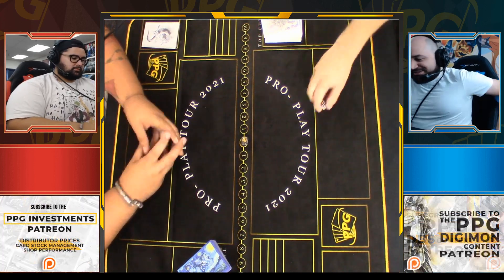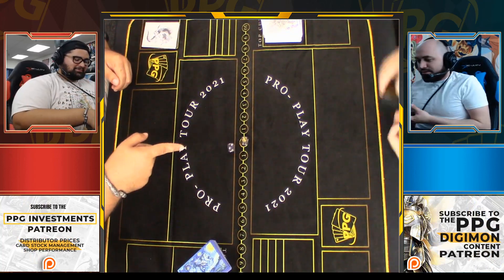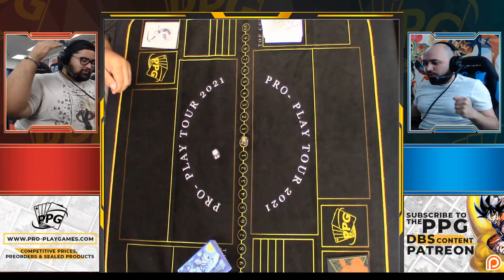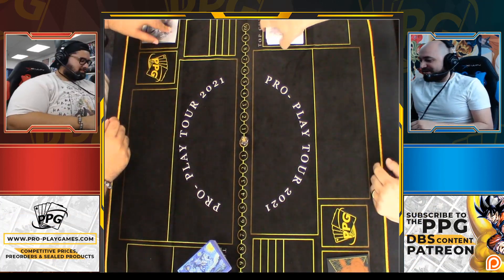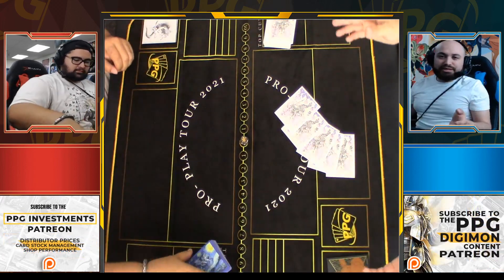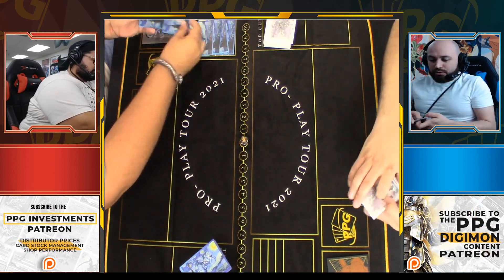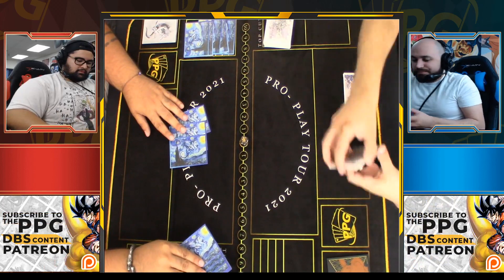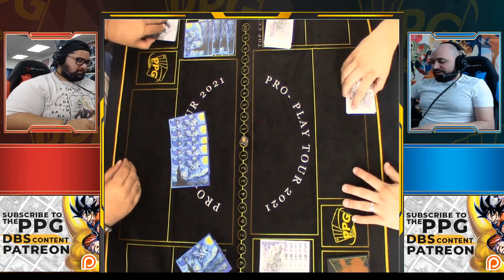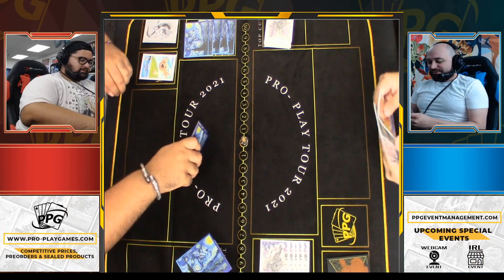Let's do a big die roll to see who goes first. We both rolled two — then a three and a four, so he's going first. By the way, if you want to buy this beautiful Digimon mat, check out proplaygames.com. Drawing our five cards — security first then drawing. I'm just so used to mulligan games.